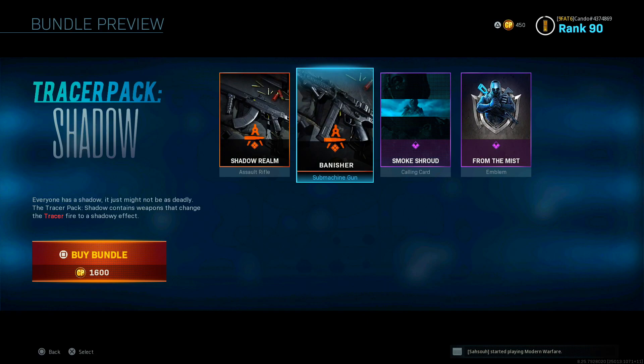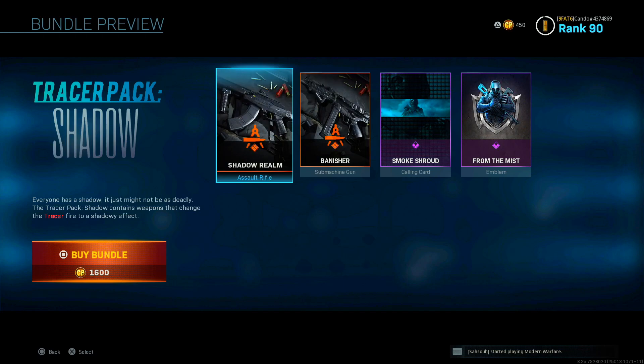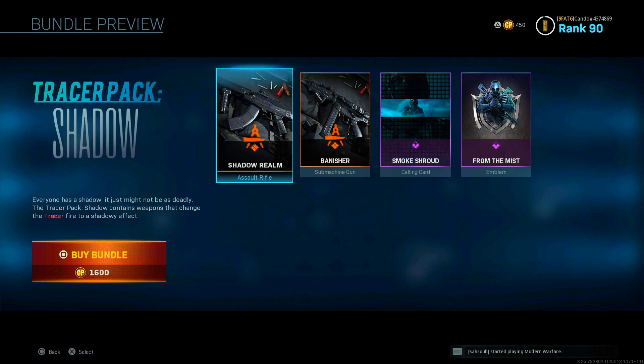I want to know what you guys think in the comments section below, because I was hoping we were going to get something cool. They usually don't come out with big bundles on Fridays — they usually come out on Saturdays and Tuesdays. I think this is kind of a lost-around bundle. People forget about this bundle because it was supposed to come out before Season 5 Reloaded, but they dropped it now — Tracer Pack Shadow. Hopefully you guys enjoyed this video. If you did, go ahead and leave a like, comment, and subscribe. My name's Kando, I love you guys, and I'm out. Peace.